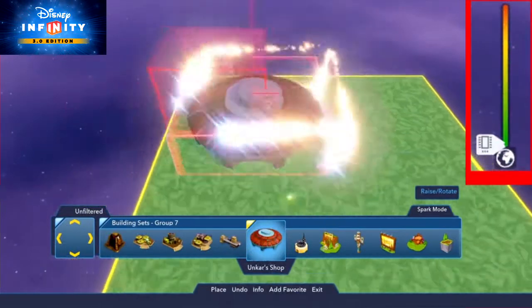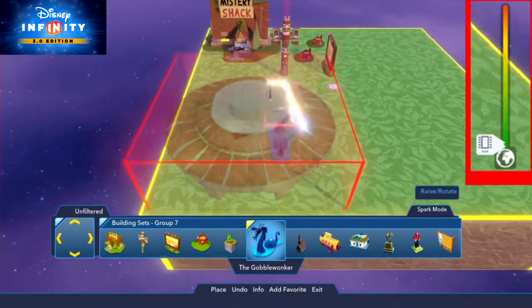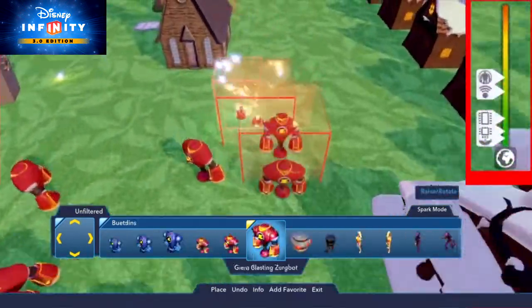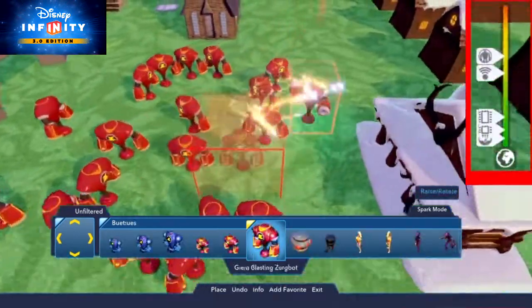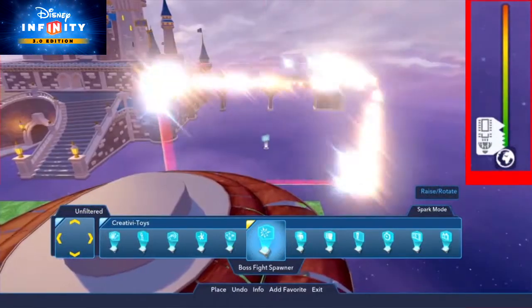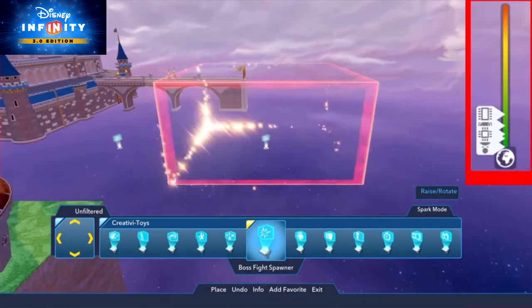What fills up your memory meter? Well, any toys you place take up memory. But those with complex features and behaviors like enemies, townspeople, and cast members, vehicles and mounts, collectibles, and destructible decorations take up more. Set pieces and boss battle toys are awesome, but you have to use them wisely since they also take up a lot of space.